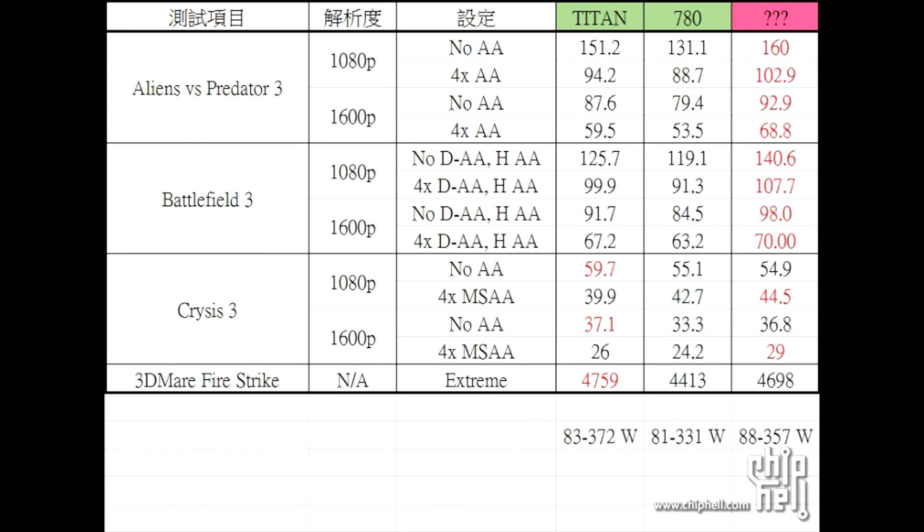When it comes to Battlefield 3, it's 140 frames with no AA and MSAA, compared to the 780 at 119 — about 20 more frames — and the Titan is just 5 frames more than the 780. I really don't understand why the Titan is so expensive. Are you telling me it's worth $400 more for 6 gigs of video RAM? It performs better than the 780 but it's so close to the point where it feels like a ripoff.